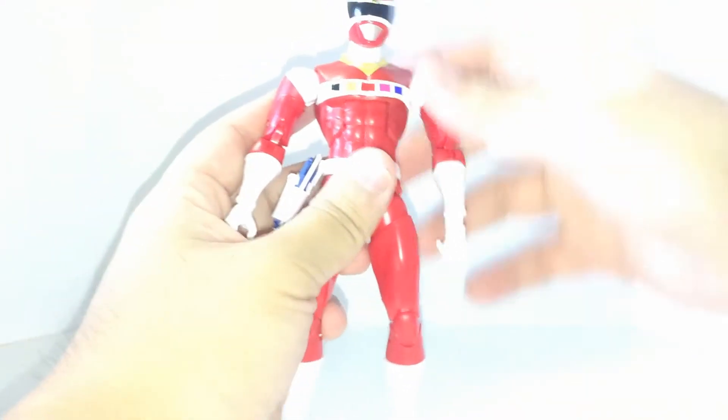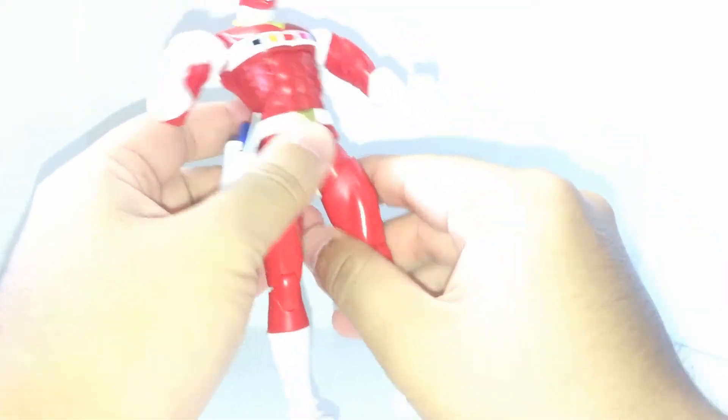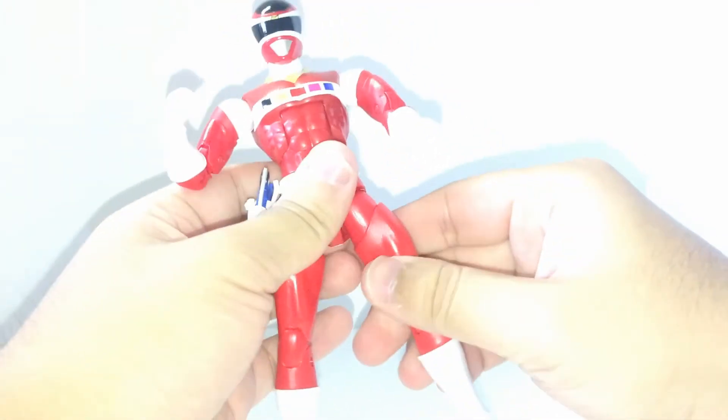Articulation — Space Red Ranger. The head can go up and down. The arms have degree rotation, in and out. Rotated swivel, bend the elbow. Face got side to side. Rotate the waist, and crunch — it got up and down with waist swivel. The legs go front and back, in and out, rotate and swivel. Bend the knee, the ankle goes side to side, and up and down. That's the articulation for Space Red Ranger.